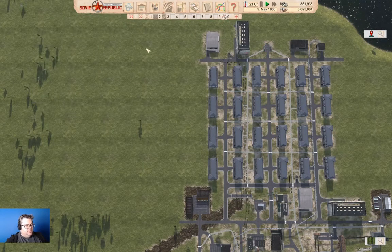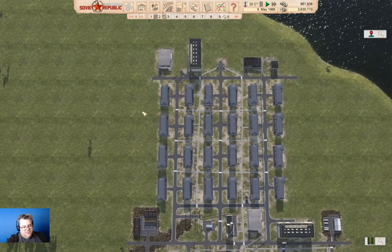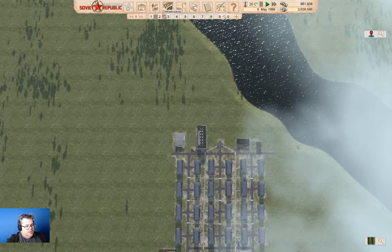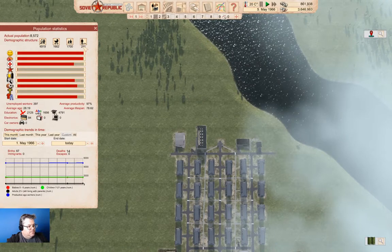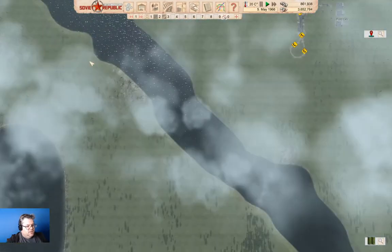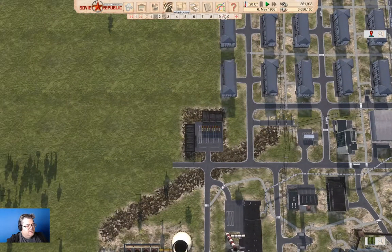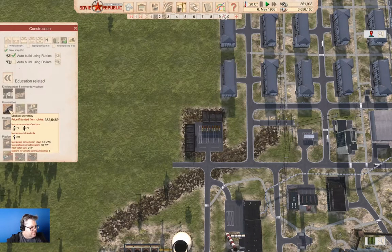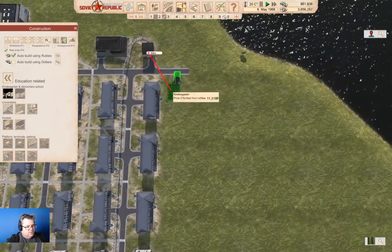We're going to have those guys shuttling up and down. Now I think we've basically finished building our town here. Let's just check in — we have 290 of these guys, so we can get 290 people down there pretty quick. We need education down here before I start doing that. Equipment for citizens? No, it's over here. Education related. We need a kindergarten, or 4.